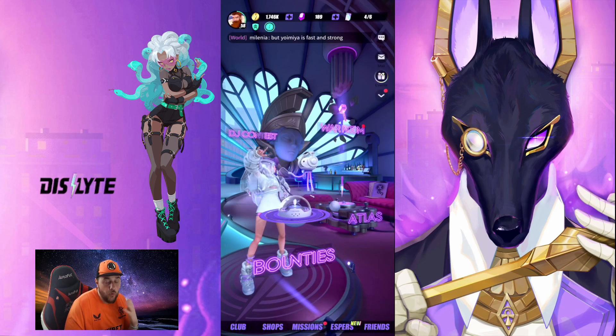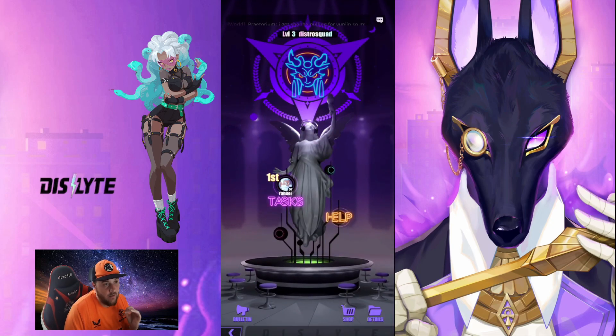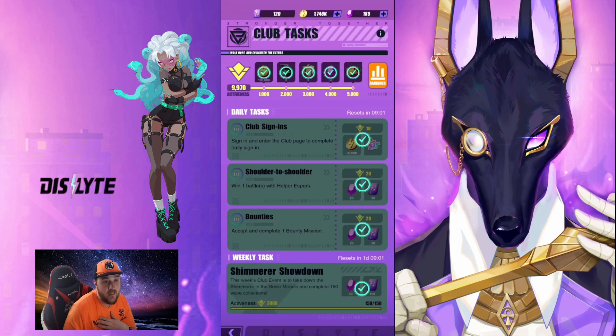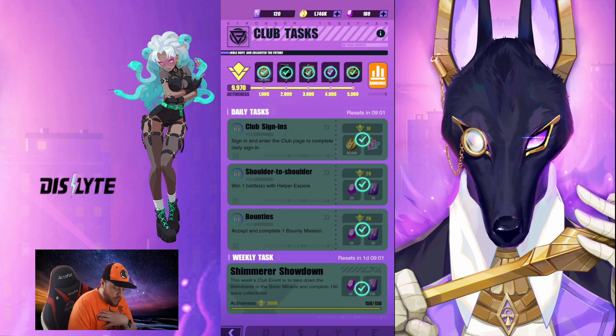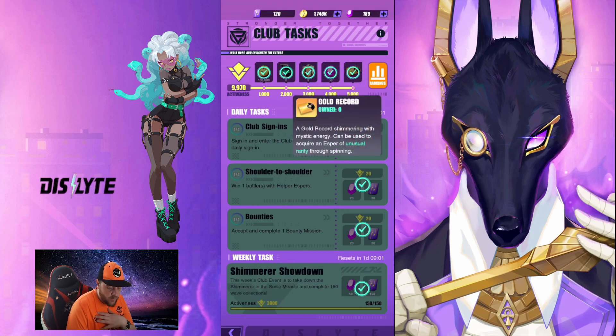If you are in a club — which I do recommend — make sure you do your tasks every day. I can't stress this enough as someone who is a club leader. The tasks are fairly simple: you have three main tasks and then a weekly task. Depending on how active your club is, that weekly task will probably disappear instantly, but make sure you're doing your daily missions. This gives an activeness score for your club and gives you access to additional rewards — it's literally passive rewards for doing things you're generally going to be doing in-game anyway.